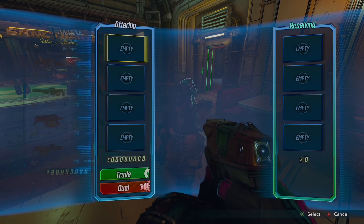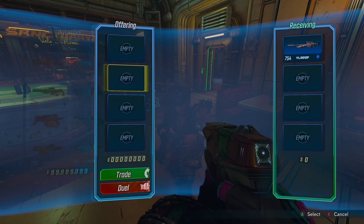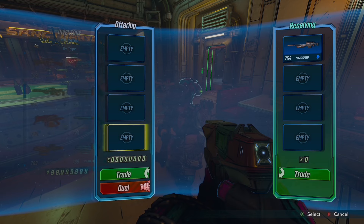Once they have done this, they will need to go down to the trade option, press it, and then press the Xbox button and hover over the quick game option. This part will be the same for all other platforms — I just don't know the exact equivalent for PlayStation or PC.